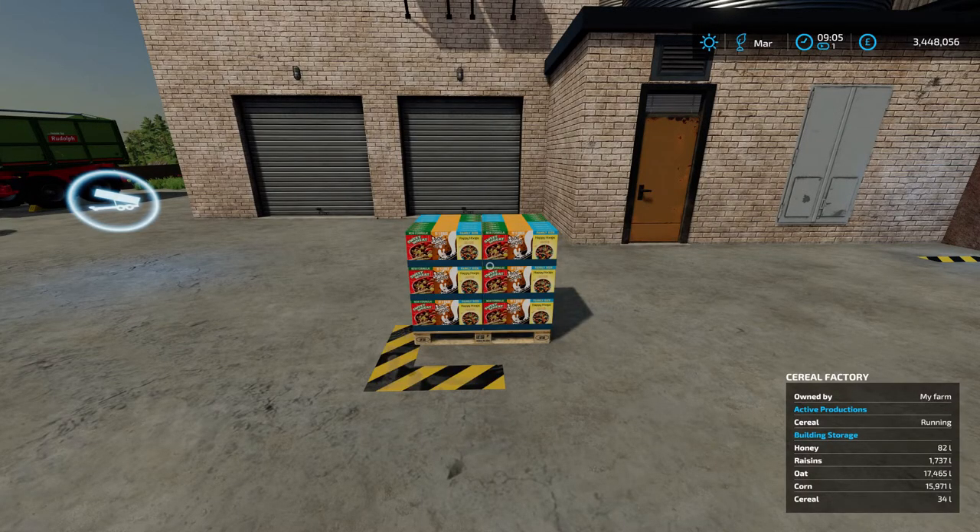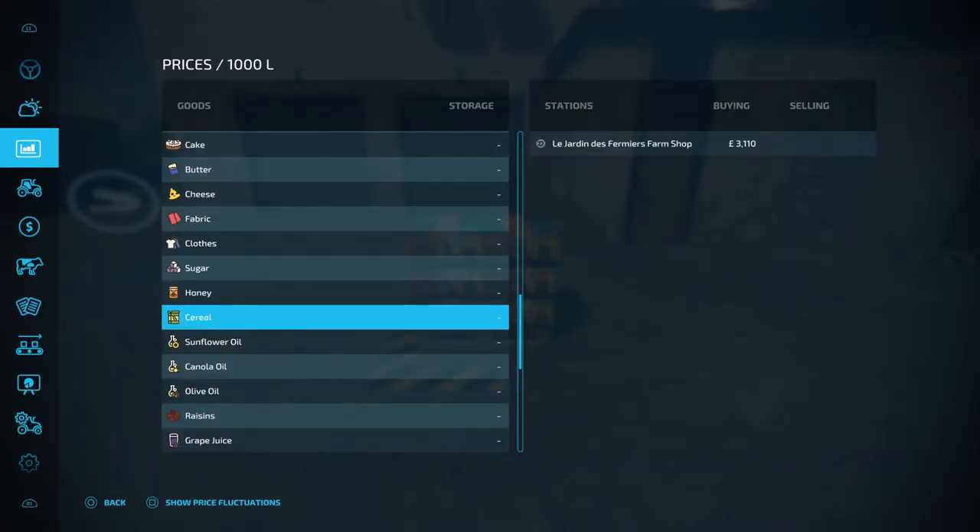I've skipped ahead and you'll see that we have a pallet of cereal out the front ready to be sold. When it comes to selling the cereal, you sell it just like any other crop so you can take it to a selling point. As you can see we can take this to the farm shop.